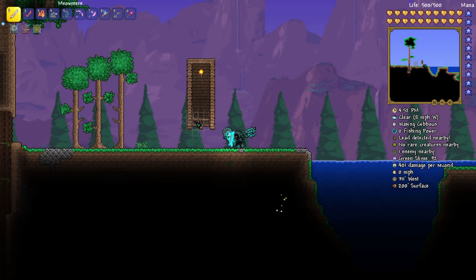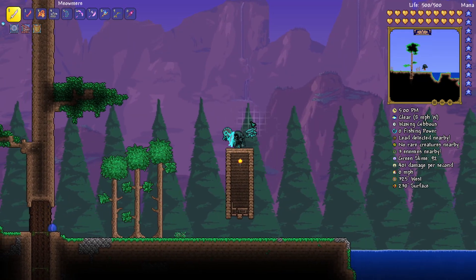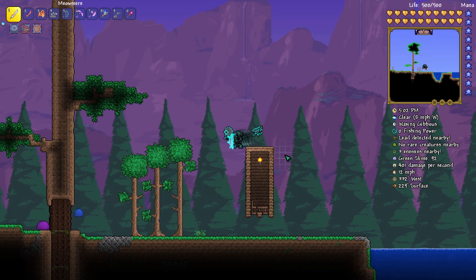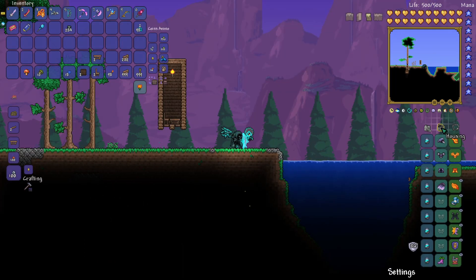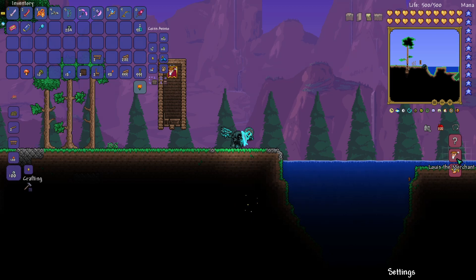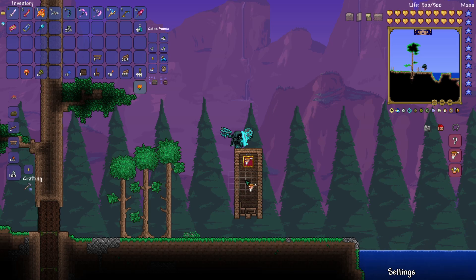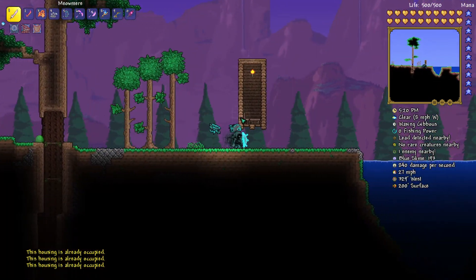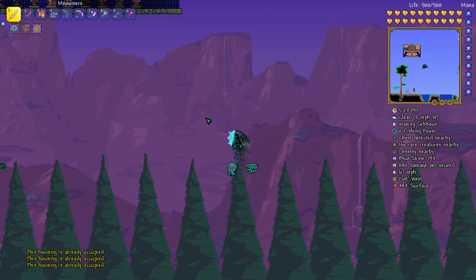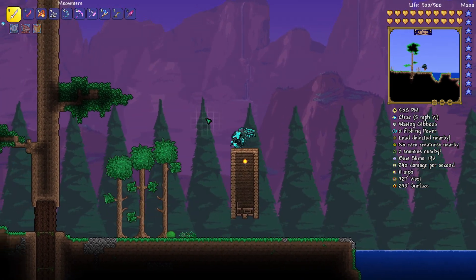Welcome back to another video. Today I'm going to be showing you how to build a simple, space-efficient, and material-efficient NPC house in Terraria. Basically, press Escape to open your menu, press Housing, and you can pick up one of these NPC bases and click a house to move the NPC into it. I've moved the merchant here but he doesn't seem to want to move there yet. Anyways, this is one of the most compact designs.